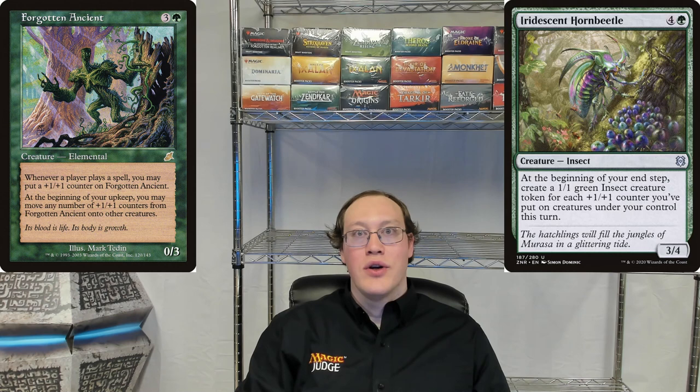During Amy's upkeep, she moves some plus-one plus-one counters from Forgotten Ancient onto her Iridescent Horn Beetle. During Amy's end step, does Amy get a 1/1 insect token for each counter moved this way?